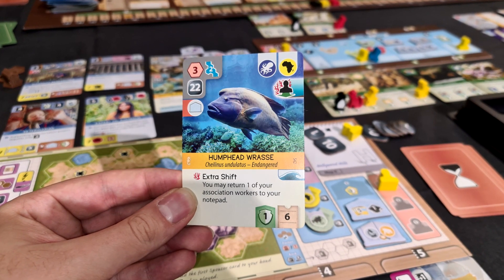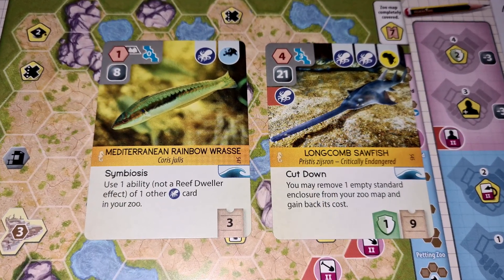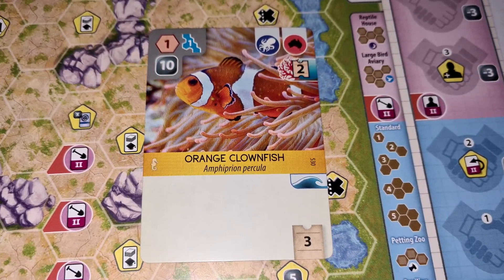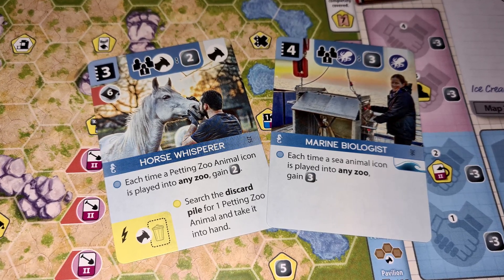Marine Worlds is the name, so let's start off with marine life — the water and sea animals that are going to be shuffled into the main deck. They come with two main things that make them stand out. Some of them have reef abilities, which are almost like engine-building things that animals previously didn't have. You had petting zoo animals where the more you got, the more you benefited, but these reef abilities are small on their own — every time you play a subsequent animal with a reef ability, they all trigger again. That feels cool if that's the strategy you're going for, because you can trigger a number of things.